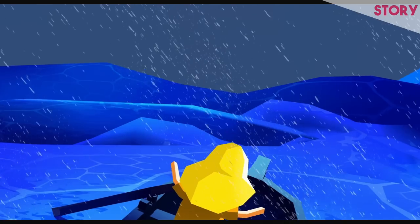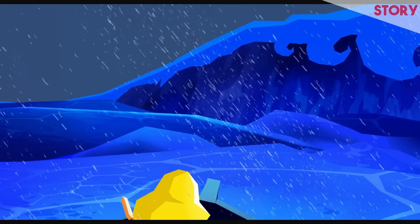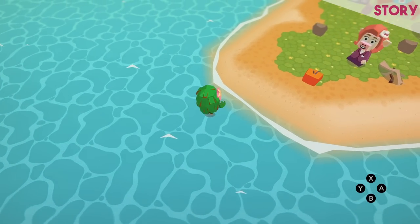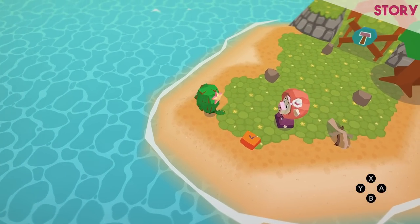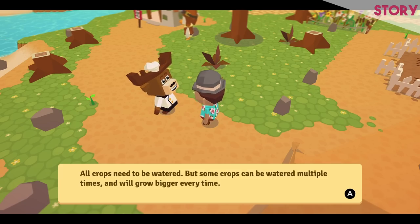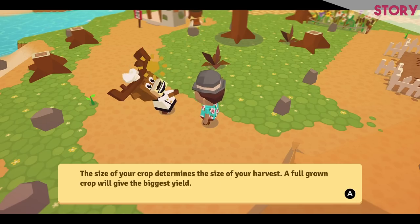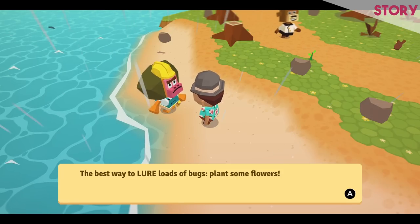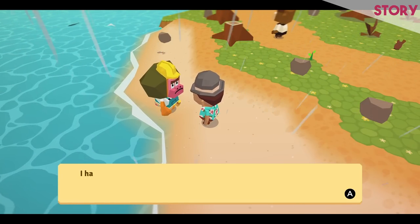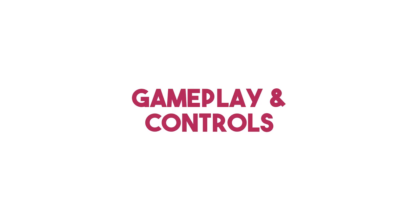There's not a huge amount in the way of story with Castaway Paradise. After experiencing some difficulties at sea in a large storm, you'll find yourself shipwrecked on an island. And as you walk up the beach panting, rubbing the sand and seaweed from your eyes, you're instantly enslaved by the local populace. They'll demand all sorts of tasks from fixing their houses to collecting crabs and catching fish. There are various different inhabitants who will all have tasks for you to do.